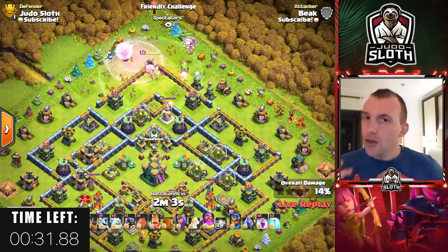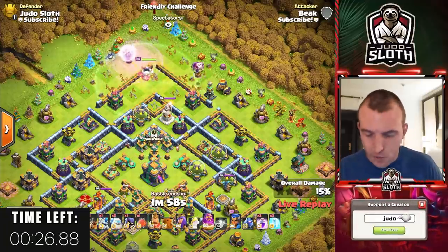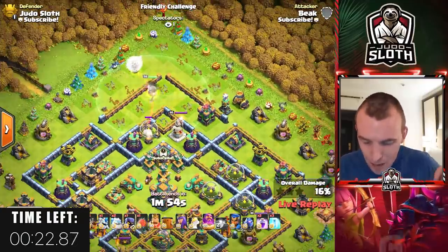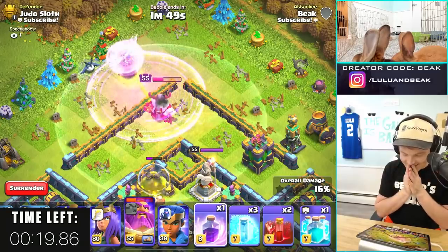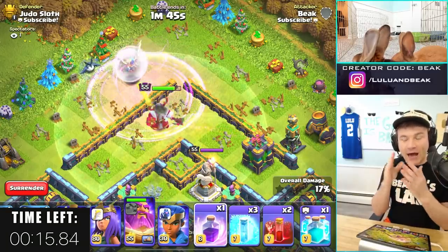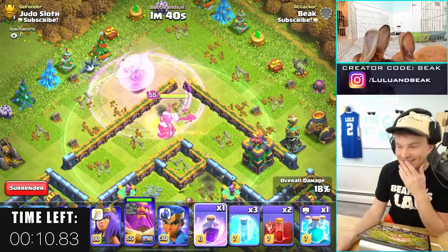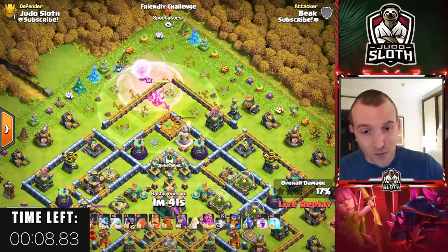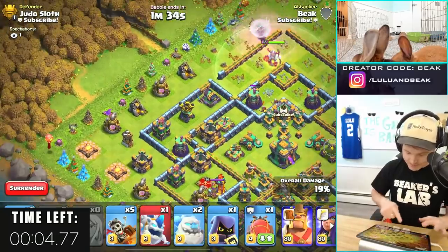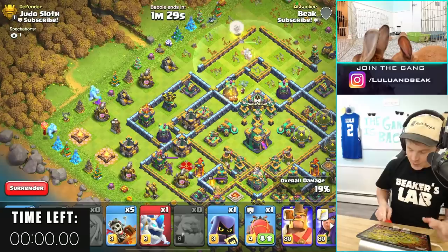You're allowed to use support troops and funneling troops — that is the rules of the challenge — but you still have another 25 seconds before you can drop the main army. It's so frustrating waiting this long. I'm a fan of wasting time during raids but not like this. At least you have the funnel set up. You definitely don't want to warden walk this long. Three, two, one — here we go.